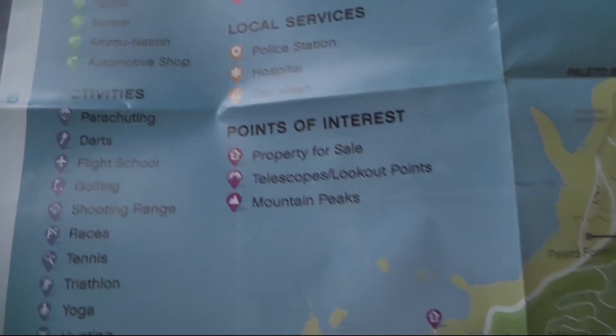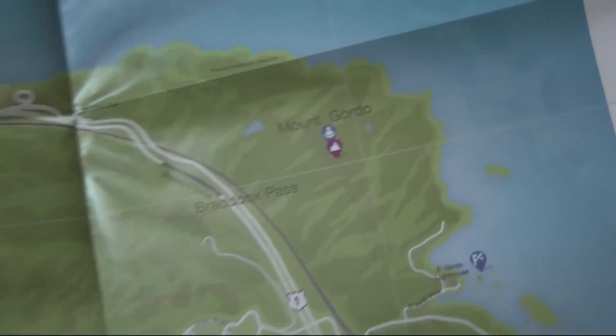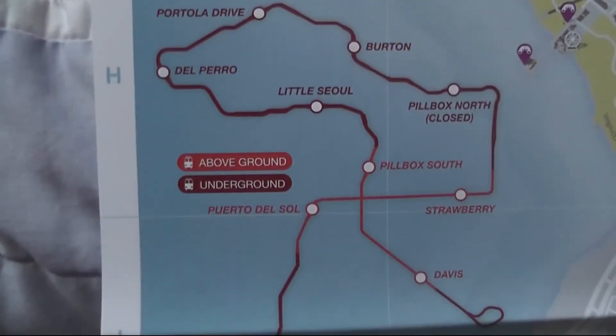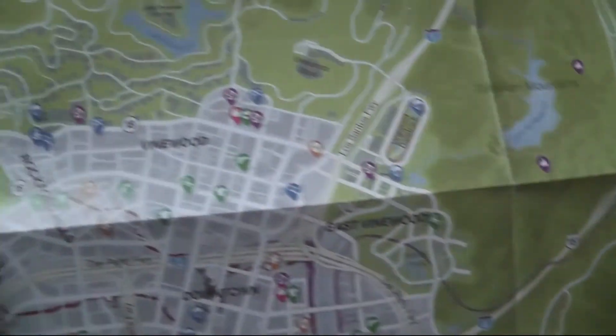Mountain peaks, telescope lookout points. Plateau Bay, you can see all the little Mount Gordo, Grape Seed, Alamo Sea. This is the underground. You have the underground as well. Awesome.